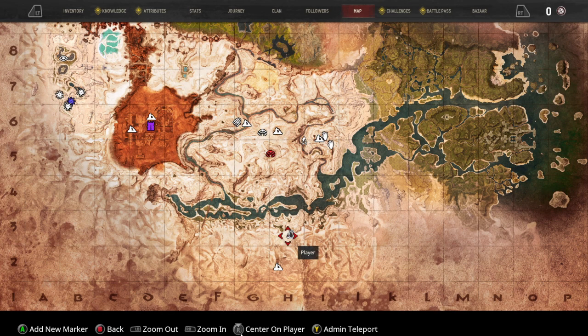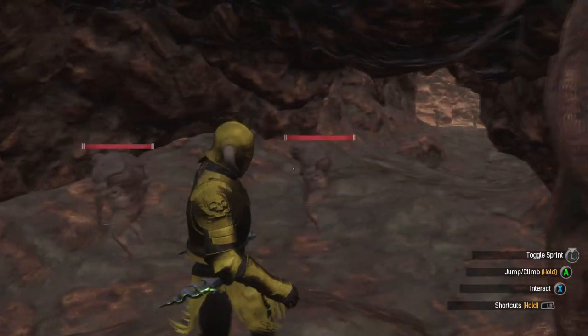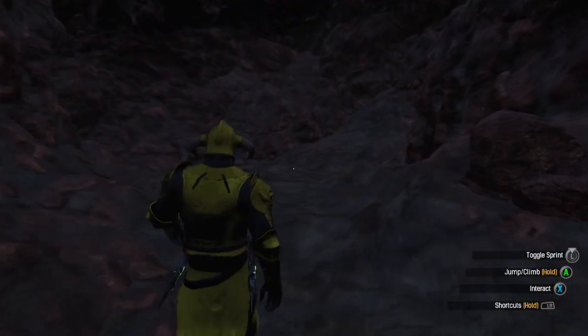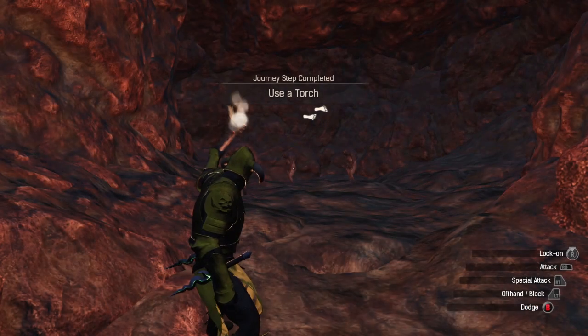The next location is on 3H. You're going to see these monsters here, which you could defeat on your own or bring a thrall. It's pretty dark in here so grab a torch.